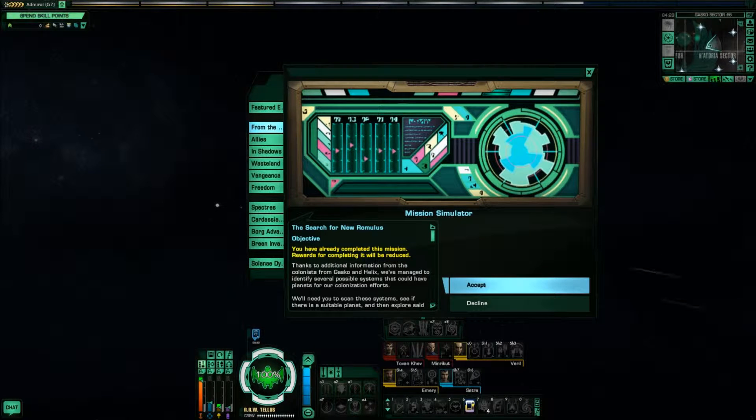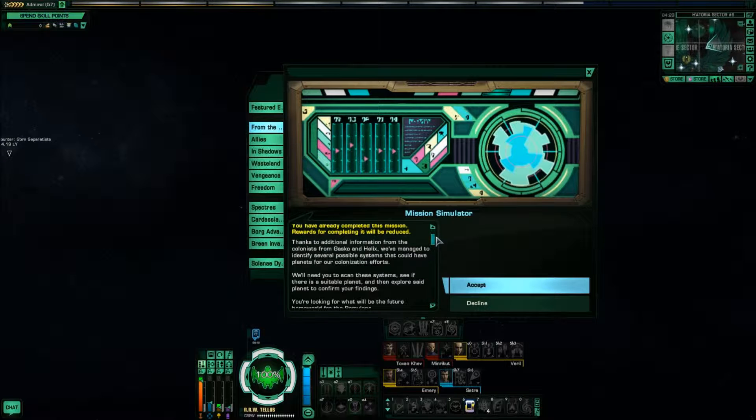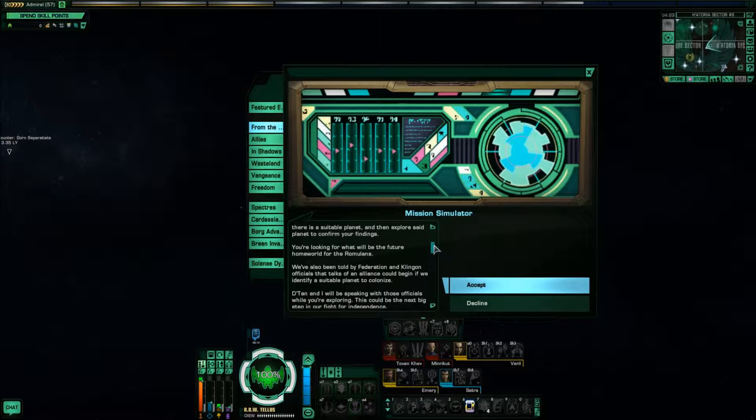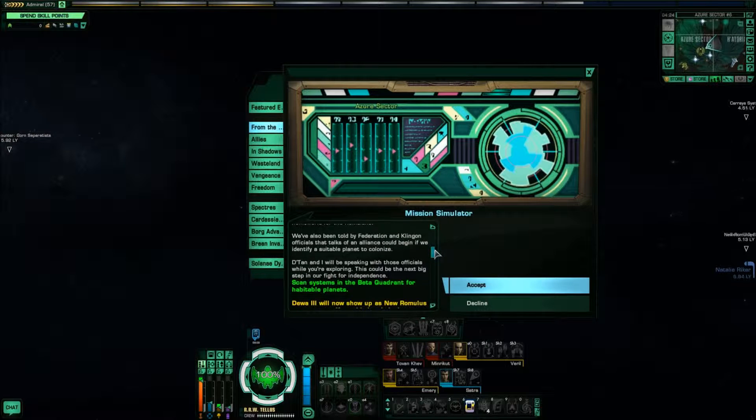Greetings ladies and gentlemen, welcome to another round of 'And Now You Play Star Trek Online.' This time around, it's the Search for New Romulus. Thanks to additional information from the colonists from Gazco and Helix, we've managed to identify several possible systems that could have planets for our colonization efforts. We'll need you to scan these systems, see if there is a suitable planet, and then explore said planet to confirm your findings. You're looking for what will be the future homeworld for the Romulans. We've also been told by Federation and Klingon officials that talks of an alliance could begin if we identify a suitable planet to colonize. This could be the next big step in our fight for independence.